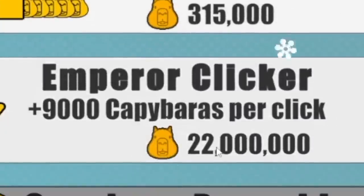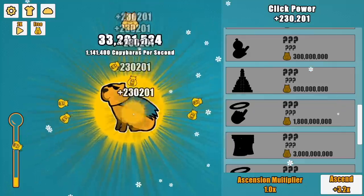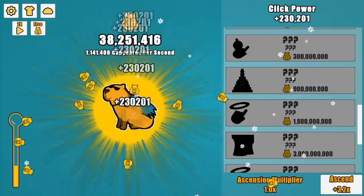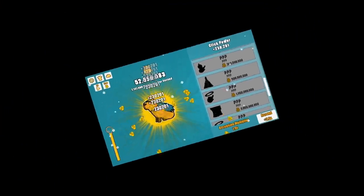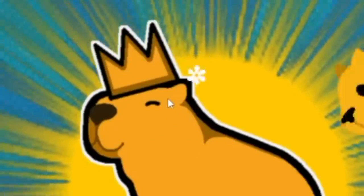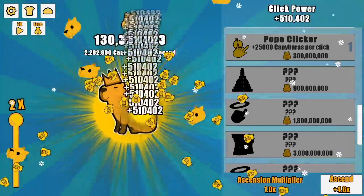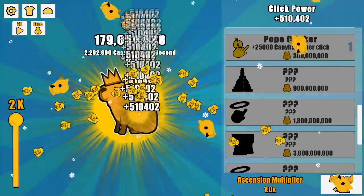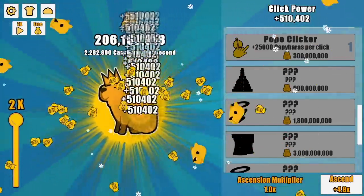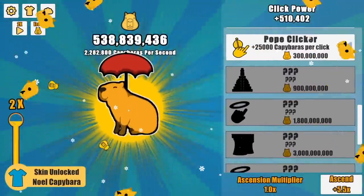I didn't realize the steep jump in price that occurred. 315,000 — 22 million, 81 million, 300 million. I mean, I can make that pretty easily, but still — don't you think that's a high number? Like a friend discount, maybe? I've got a little crown that I'm wearing; it looks so nice. I'll buy my Pope Clicker for 25,000, and I'm making half a million on every click now thanks to my times two. The money with the auto-clicker really just adds up. Isn't math fun so long as you're rich? I got a little umbrella — good thing, because it's raining free cash.